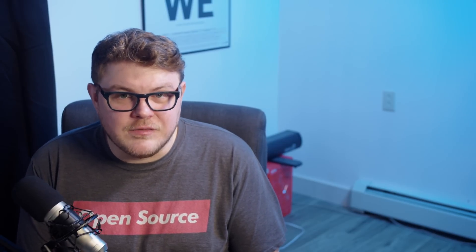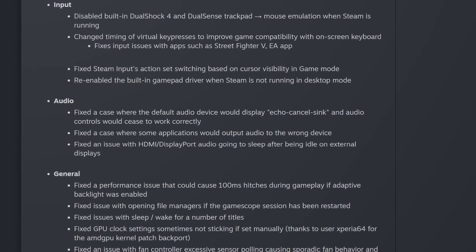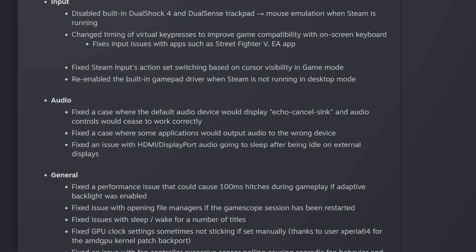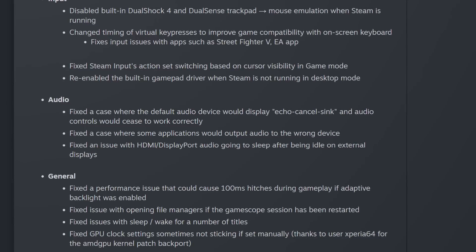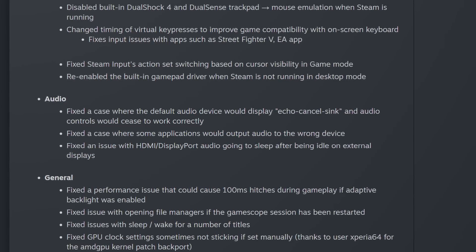For audio, they've issued a handful of fixes. The Echo Cancel Sync device would stop working correctly in some instances. They've also fixed a case where some applications would output audio to the wrong device, and an issue where HDMI and DisplayPort audio would go to sleep after being idle on external displays.